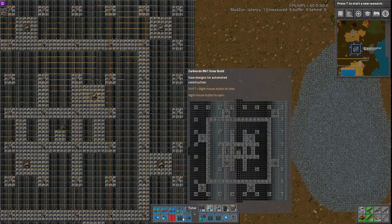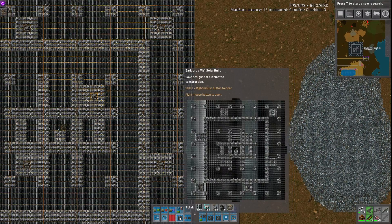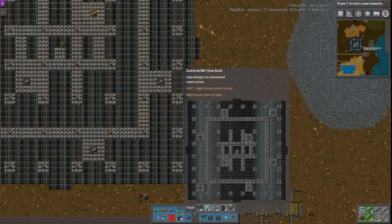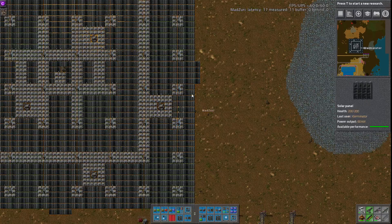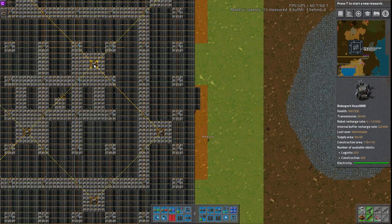Overall it's a good design. It's quite large — 1,600 solar panels and 1,300 accumulators — and it does have eight roboports and a radar. You can maybe get away with fewer radars if they were rearranged differently, but that would require rebuilding the whole thing to keep the ratio, so not that big of a deal.